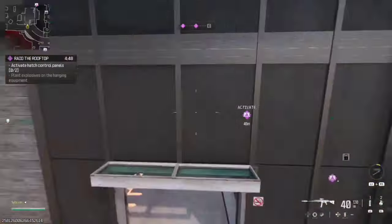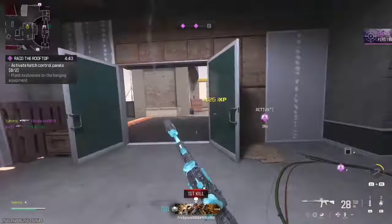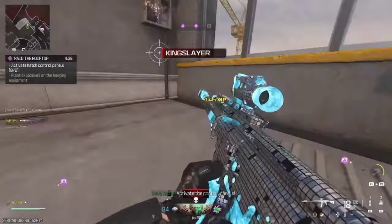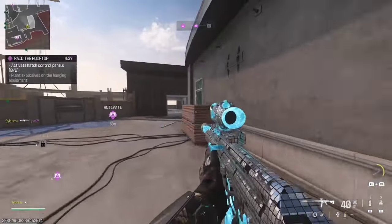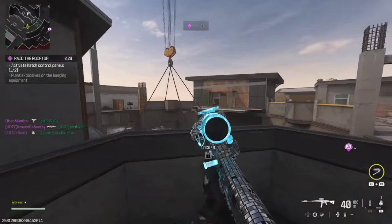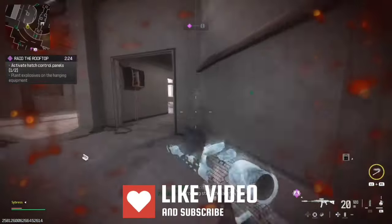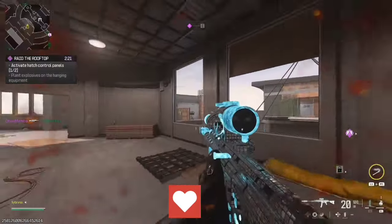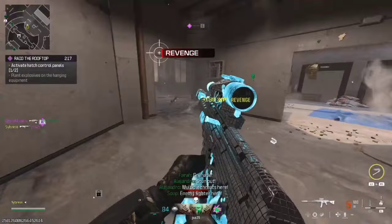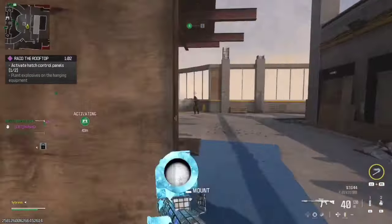We've got the Aggressor IR — another thermal optic, but it is the white thermal. This one's actually not as bad as the rest, so I'm going to give it a 5 out of 10. Moving on, we've got the Schlager Night View — a better version of the night vision in my opinion. The thermal optics aren't the best, but this one's better. I'm giving this a 6 out of 10 — I'd definitely use this especially on foggy maps.